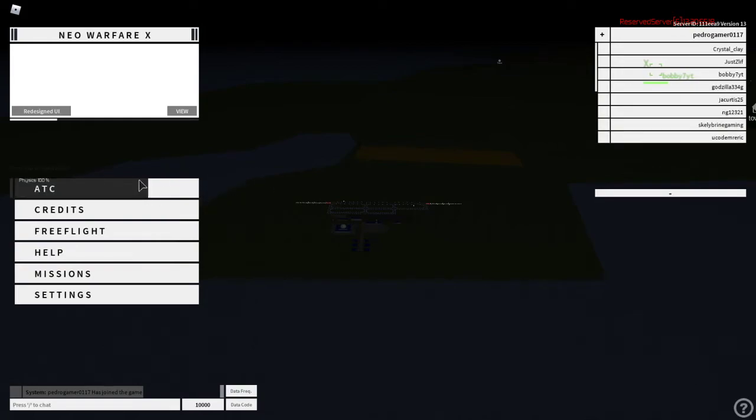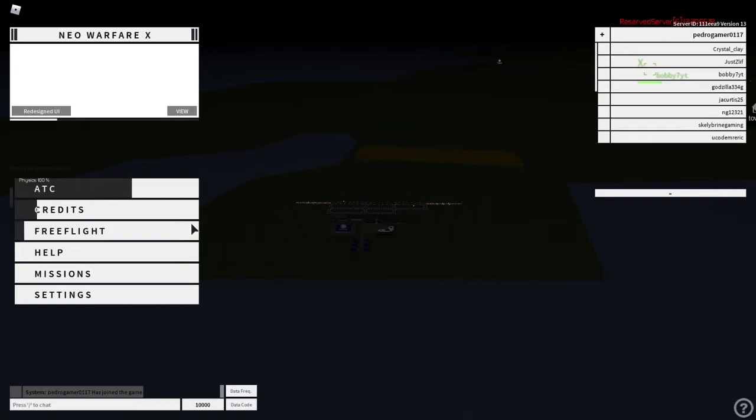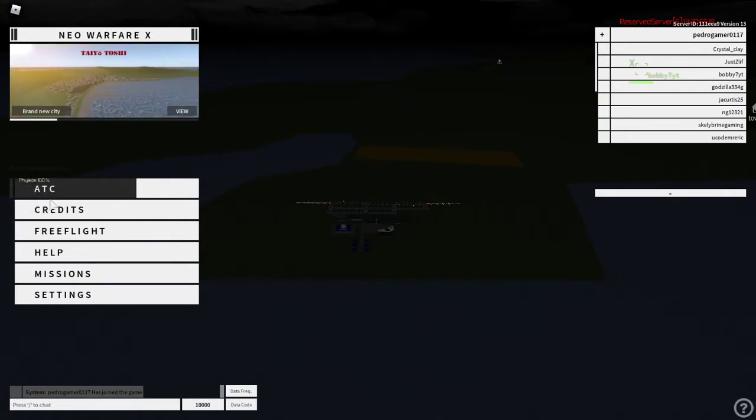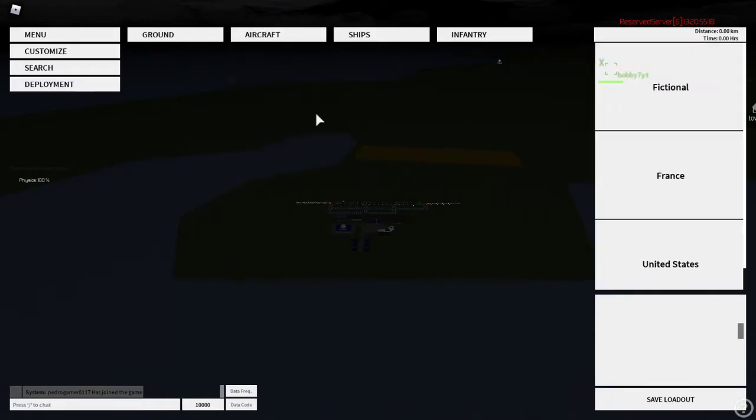So normally what people click is ATC, but that is just air traffic control — I'm pretty sure that's what it stands for. Just click Free Flight. Normally it will give you a tutorial, but this is basically a tutorial, so we're going to use a civilian plane.